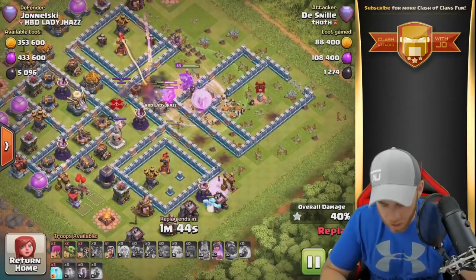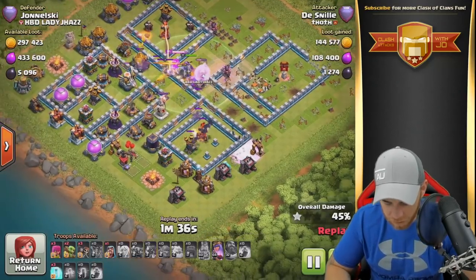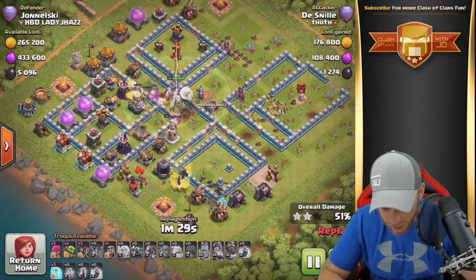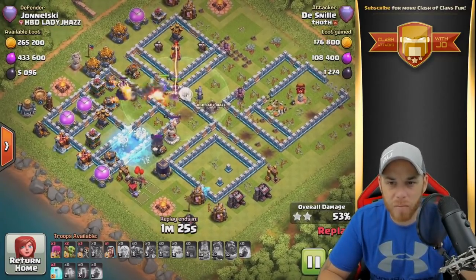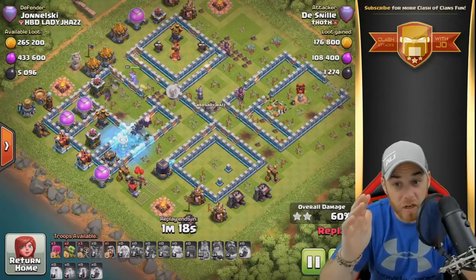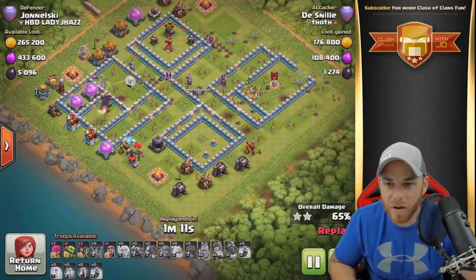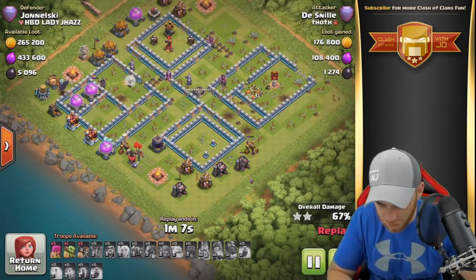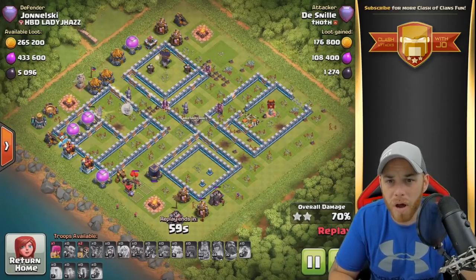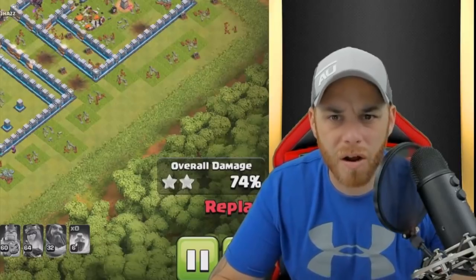So the Pekkas are going to go down, they're going to take out the Queen. You got an Ice Golem and Bats. They're going to take down that Wizard Tower, move into a Single Target Inferno Tower, into an Air Defense, and move across. Pekkas on the opposite side are getting burnt up pretty bad by a Single Target. Free spell on that Wizard Tower. Bats are going to move up into the Mortar. Free spell again, going to take down that X-Bow. Free spell again, take down that Wizard Tower. He's got some Wizards and Goblins there for back-end cleanup. Bats take out the Hidden Tesla, move into the Single Target Inferno Tower, take down that Air Defense. He's got one Archer Tower left, and that's going to fall. And that's a wrap. Nice attack.